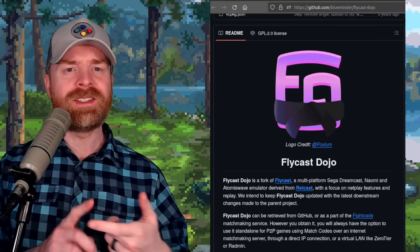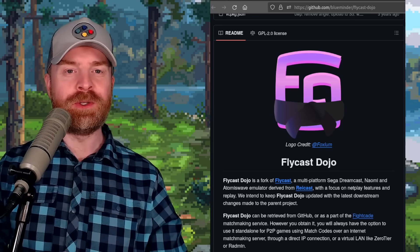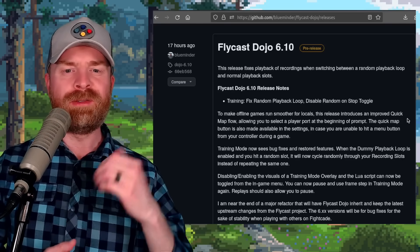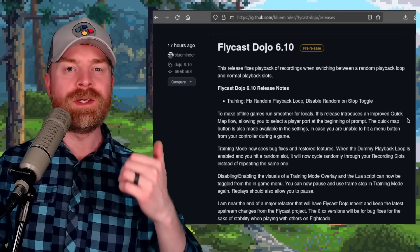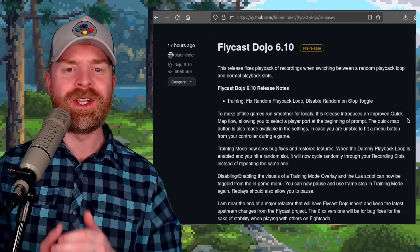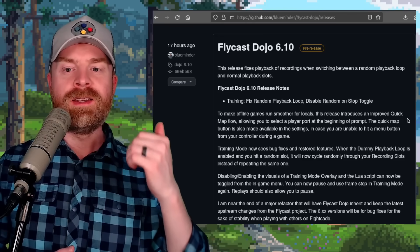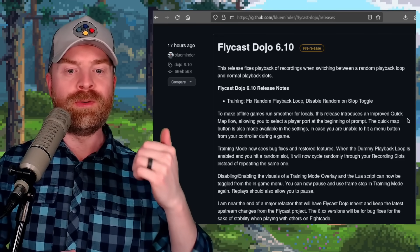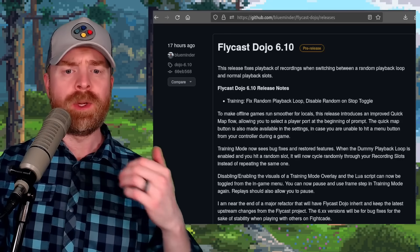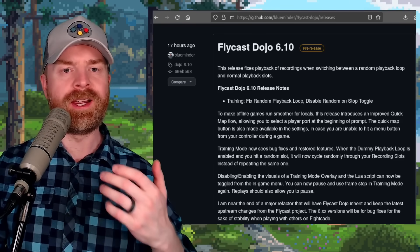Next up, we're talking about Sega Dreamcast, Naomi, and Atomiswave emulation with Flycast Dojo. Flycast Dojo is a fork of Flycast designed for online multiplayer. At the time of filming, Flycast Dojo 6.110 pre-release is the latest update. There's a whole bunch of bug fixes, including an interesting change for offline mode. To make offline games run smoother for locals, this release introduces an improved quick map flow, allowing you to select a player port at the beginning of a prompt. A quick map button is also available in settings, in case you're unable to hit a menu button from your controller during a game.